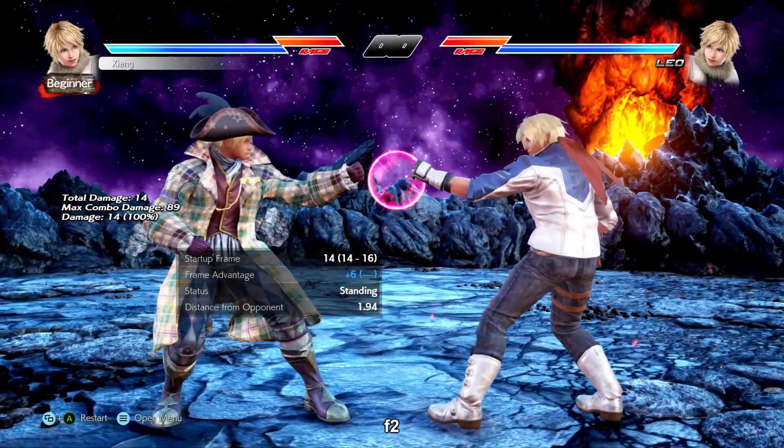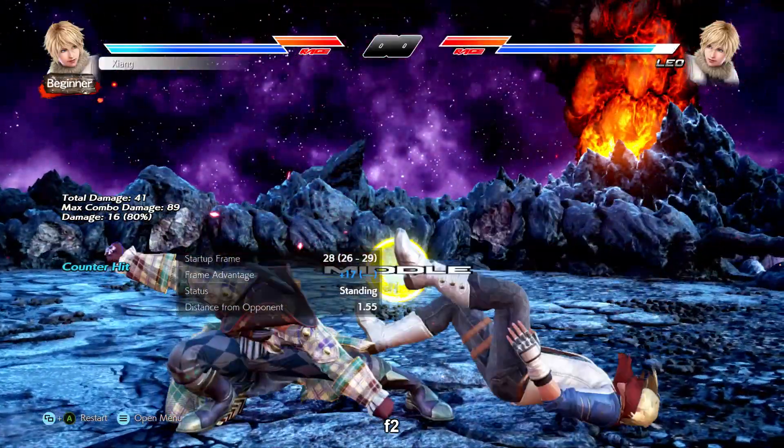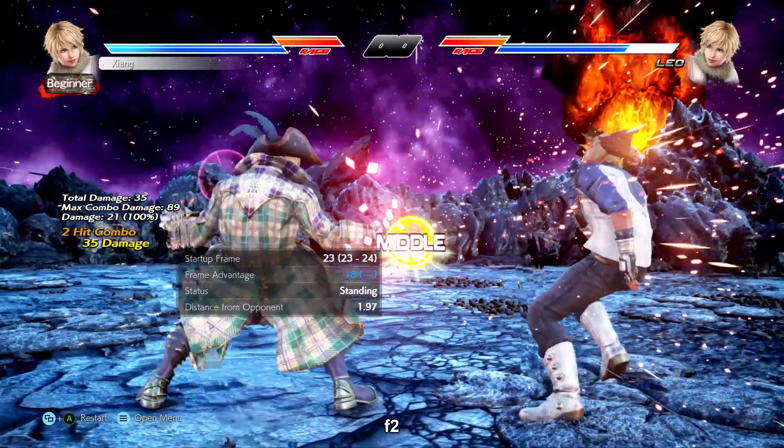4-2 is a safe i14 high poke. 4-2-2 is usually reserved for punishing, however you can delay it and on counter hit the second hit gives a free 4-4-3 and tabak 2. Regardless, 4-2-2 is a chunky natural combo and gives plus eight on hit.